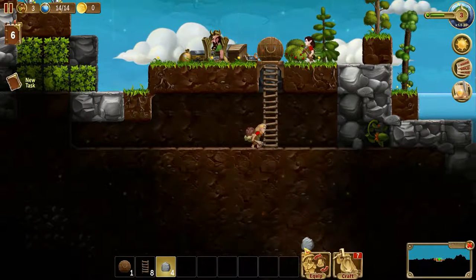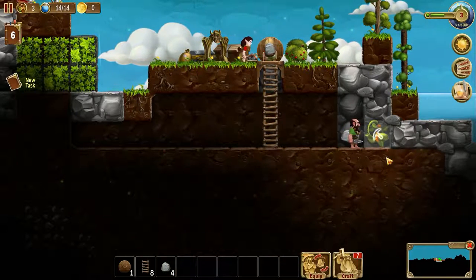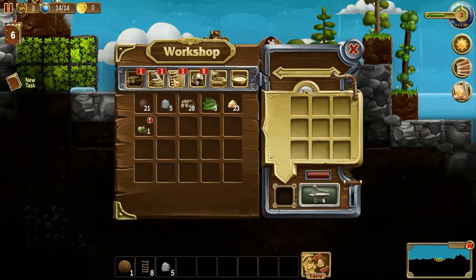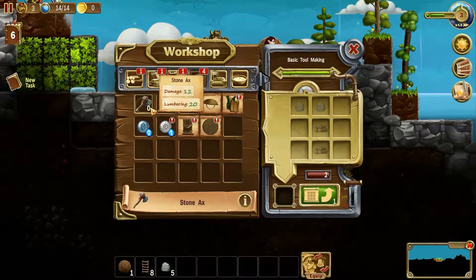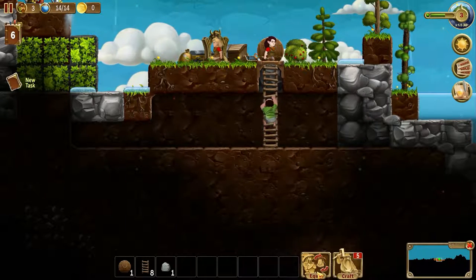Excellent — well, that's awesome. So we're gonna need to craft some more tools for our new friend. Maybe if we've crafted it once before, do we automatically know the formula or something? I don't know.